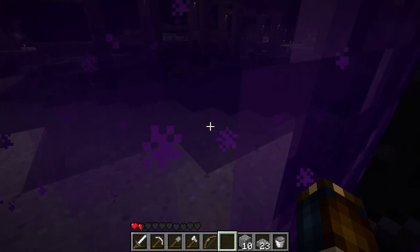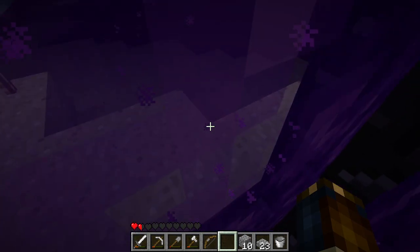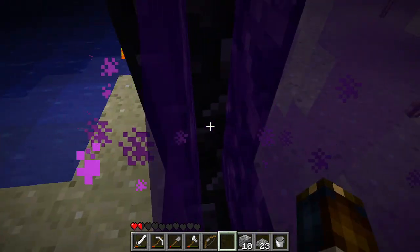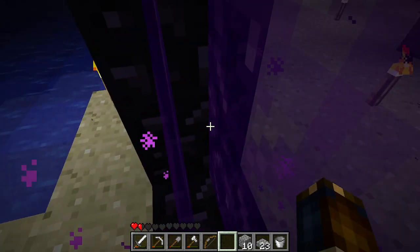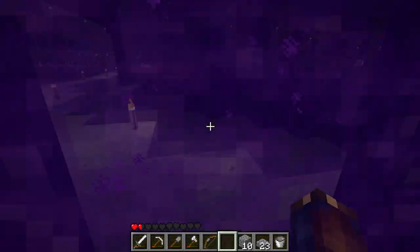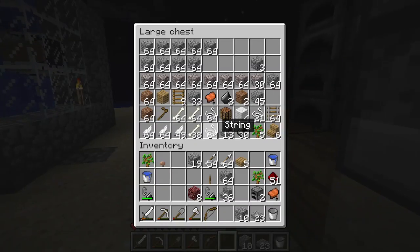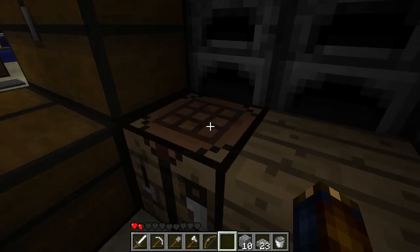Oh, I forgot about this bug — you're coming through a nether portal, water disappears. It's there now, it's gone, it's there, it's gone. When you enter a nether portal you can't actually open your inventory. I don't know if I had ever spoken on that, but yeah, that's a thing.